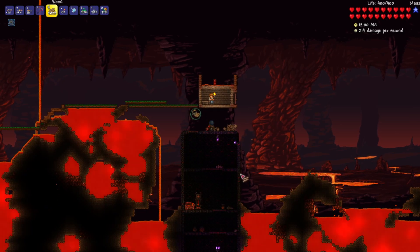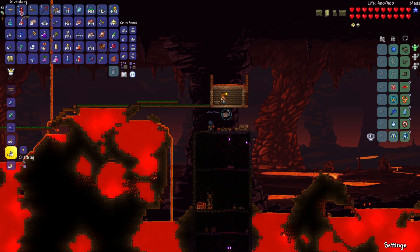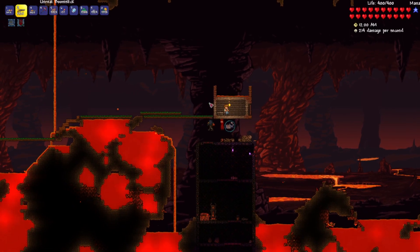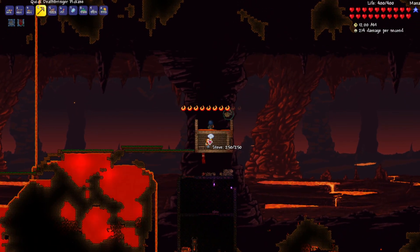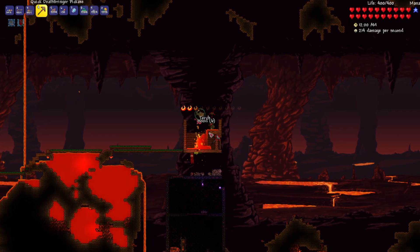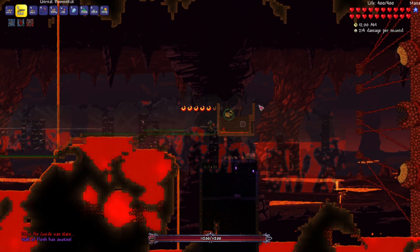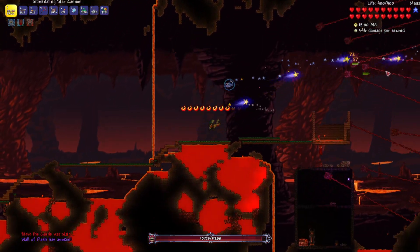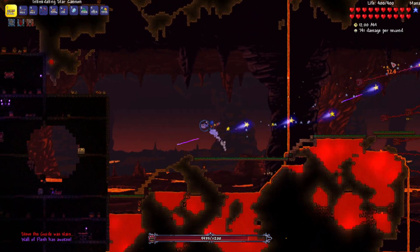Alright, so I made this little house. Got some lava slimes to die in here, so now there's lava there and stuff. We're going to fight the Wall of Flesh, which hopefully doesn't just make him spawn in the wrong direction. Okay, he's dying really fast. Okay, he spawned the right way. Built this little platform. Oh my god, we're destroying him!